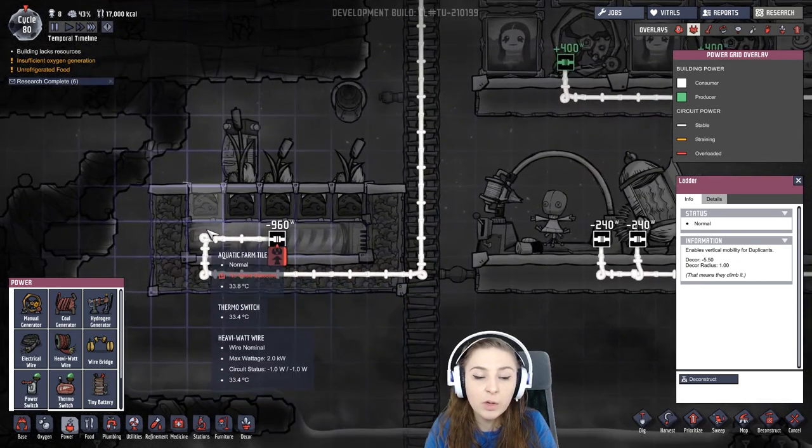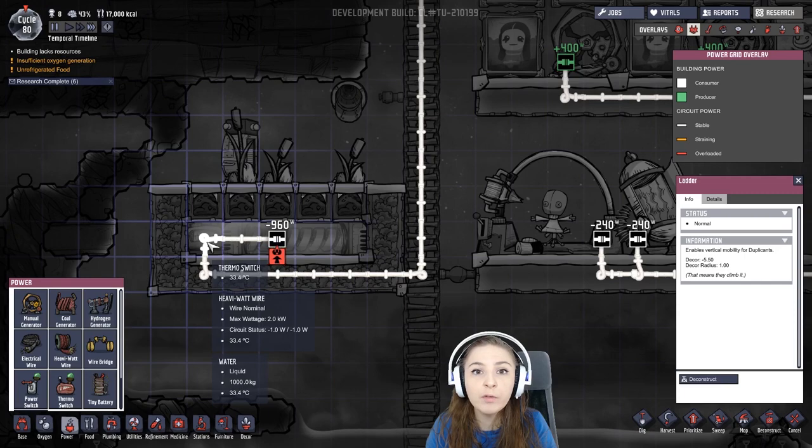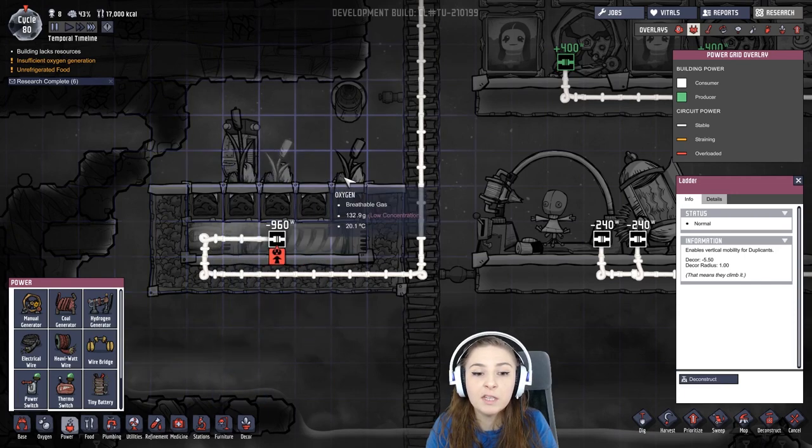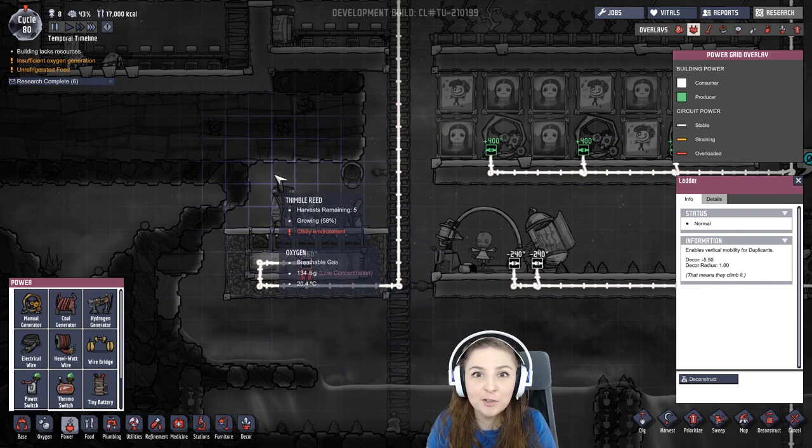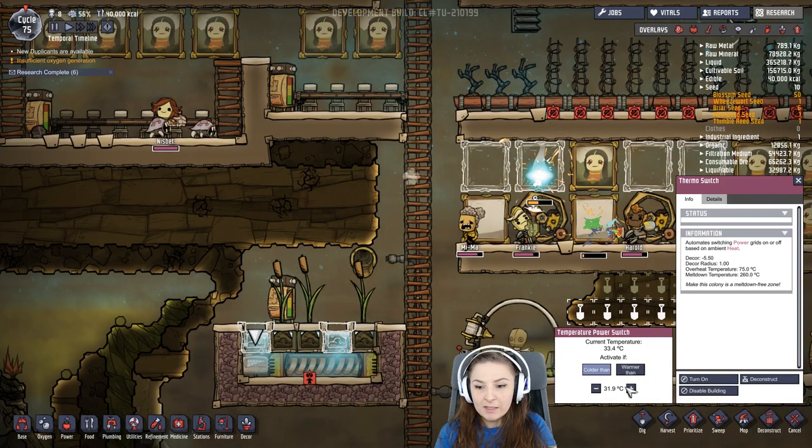This is also on a thermoswitch, so it only runs when it gets under a certain temperature to keep these plants happy. If you left this running all the time, eventually you'd get steam. So this is also added in the update — it's a thermoswitch. You can set it to warmer than or colder than. Right now I have it heating my water so I can grow these thimble reeds, which grow in aquatic farm tiles. If it gets colder than 31.9 degrees Celsius, it'll heat these up so that they'll keep growing.